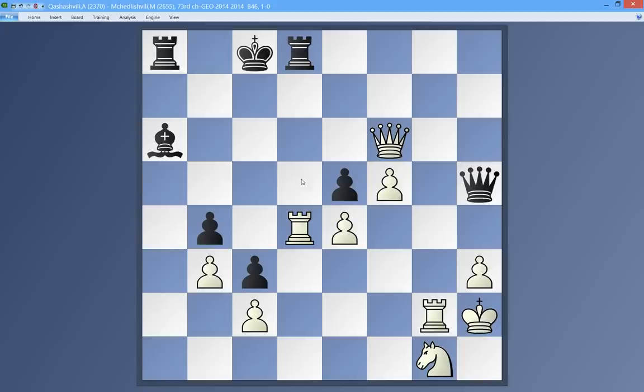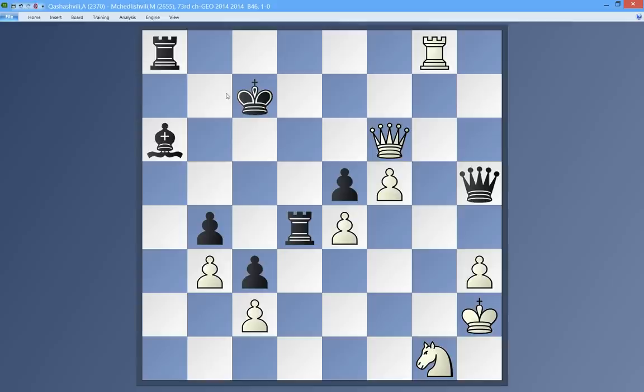If he takes with the rook, I should be able to come in with my own rook, and he can't play Rook d8. With these two pieces I should eventually get through. Say king here, I could just take on a7 and I should be fine.